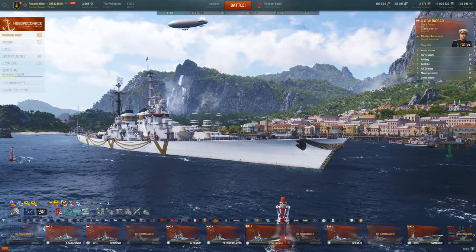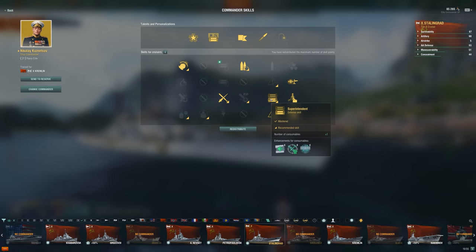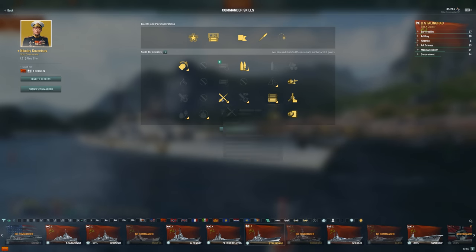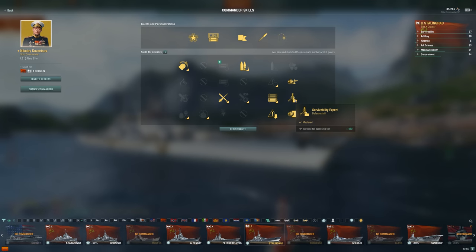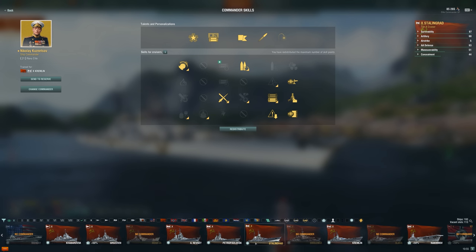For this commander on the Stalingrad, it's really my premium Russian cruiser commander. I'm using Kuznetsov and trying to keep it usable on a lot of ships, so I'm running Concealment, Superintendent, Gunfeeder, Grease the Gears, and Adrenaline Rush. I think those are good for Stalingrad. You can see how the AA was at least holding up when we had Defensive Fire going against the Immelmen. Maybe I'd choose Heavy AP instead of some of these other skills, but this build lets me run it across a lot of different ships.